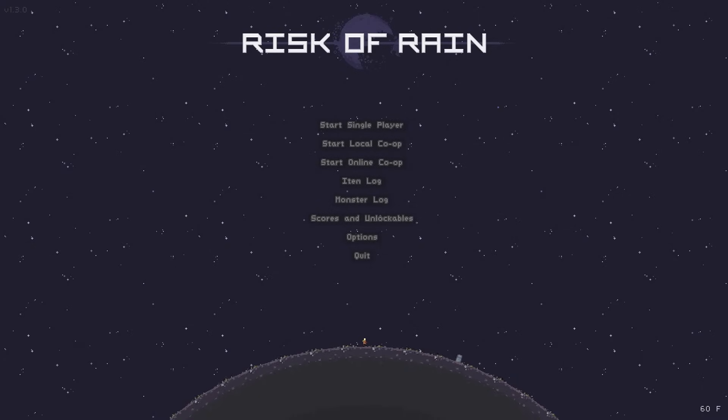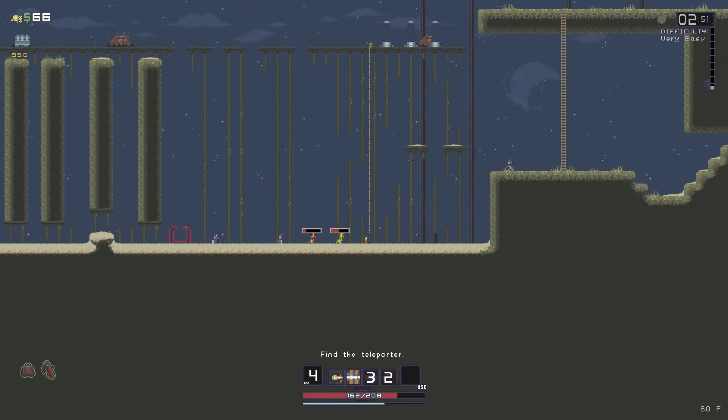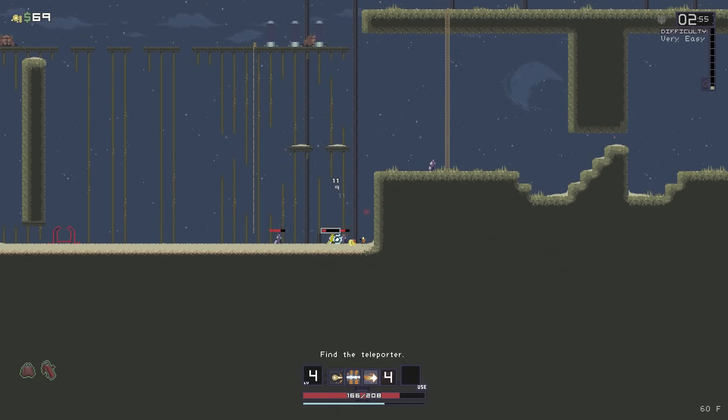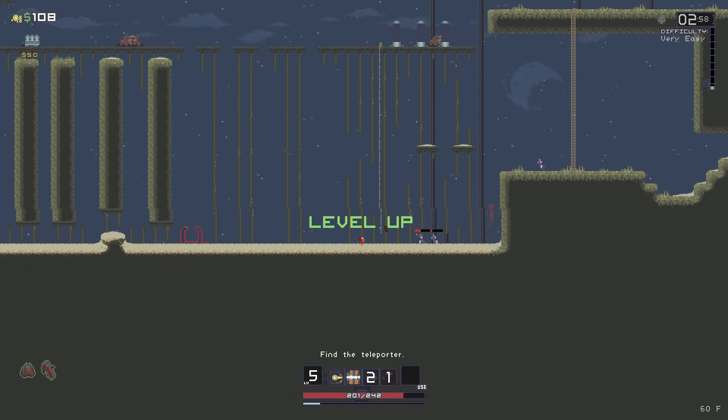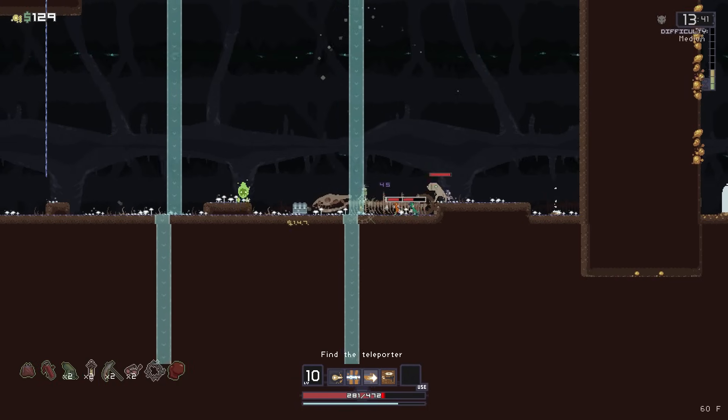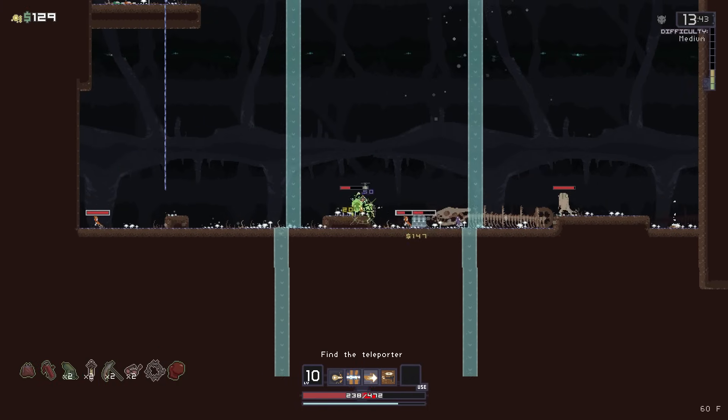Released in 2013, Risk of Rain was developer Hopoo Games' first foray into the world of game development. Taking place on an alien planet known as Petrichor 5 that an interstellar transport vessel, the UES Contact Light, crashed onto, the story follows the lone survivor of the crash trying to escape from the hostile environment they've found themselves in. With its fun gameplay loop made up of roguelike elements and a unique escalating difficulty mechanic, the game was well received.